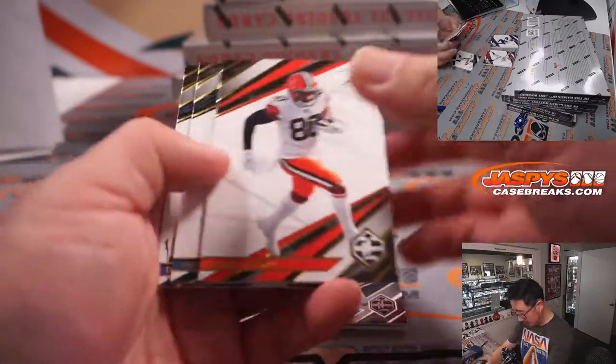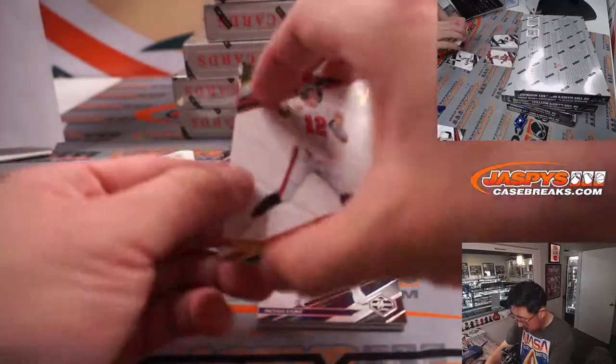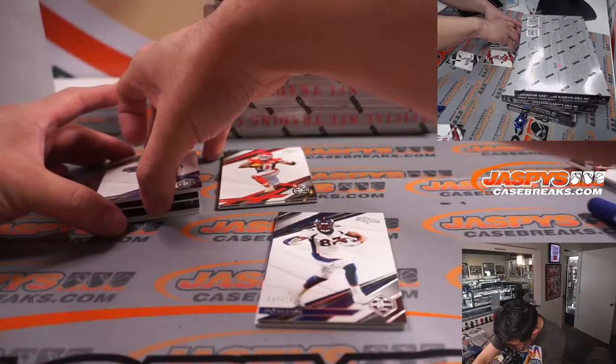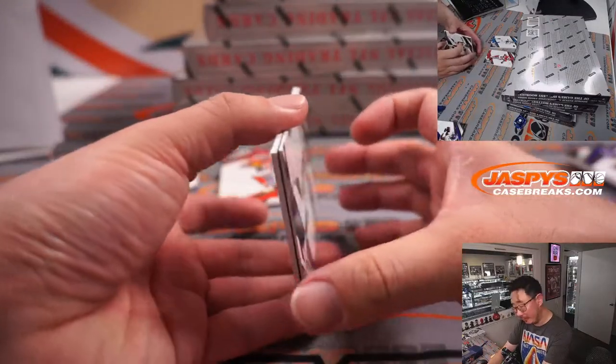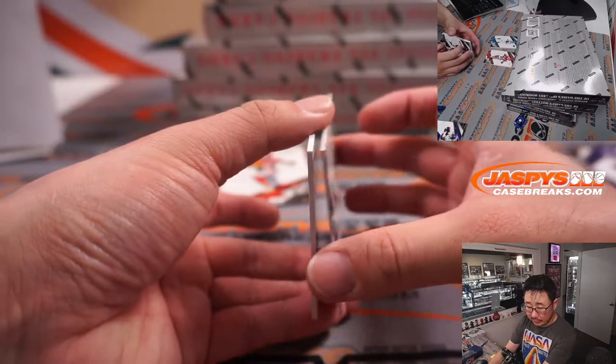Let's just shave off the top base cards there. Of course, all cards will ship. All right, behind Noah Fant, which is numbered to 149 for Denver. That's going to be for Jesse.